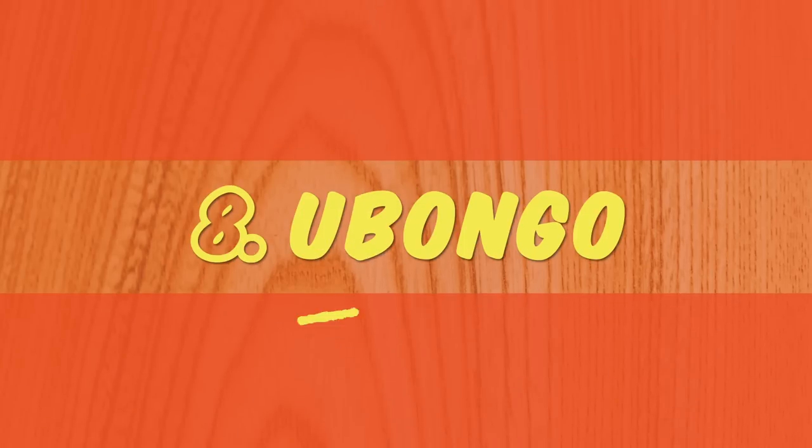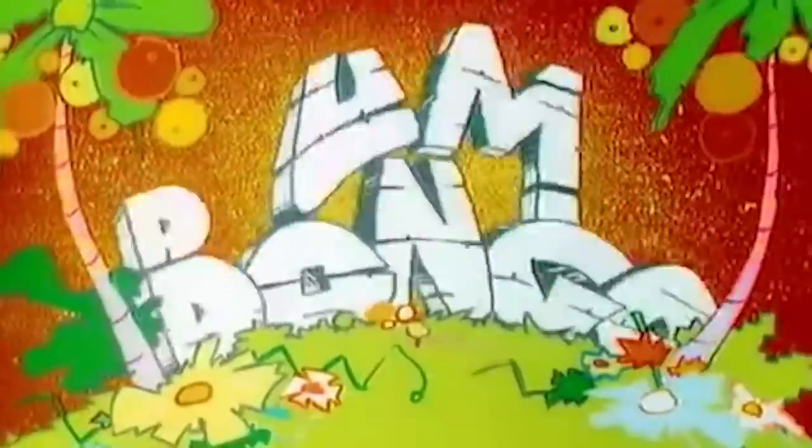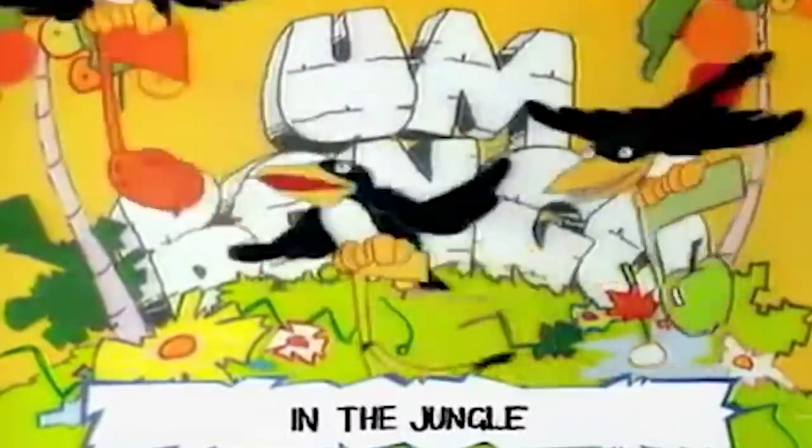Number 8: Ubongo. Ubongo seems simple at first, but it's actually quite tricky. Everyone is dealt the same 12 tiles at the start — they'll keep these throughout the game — then each turn everyone takes one of these puzzle boards. The die is rolled and depending on the symbol, those are the tiles you need to use to fill all the white squares on your board.